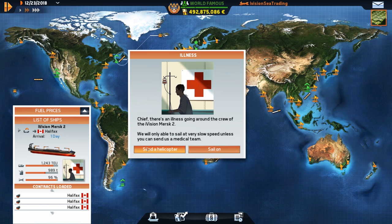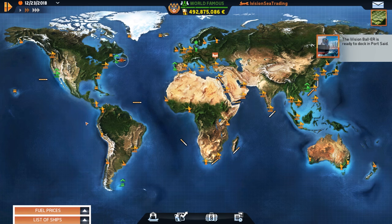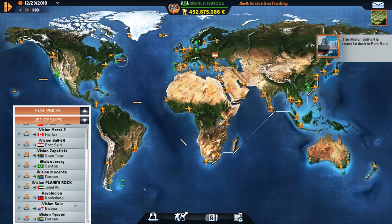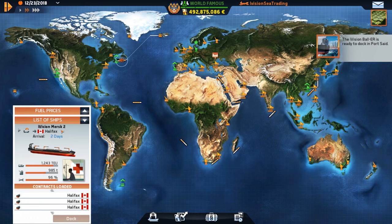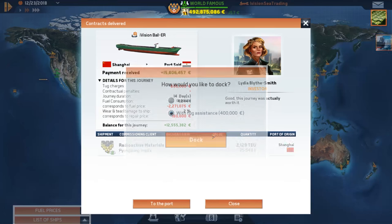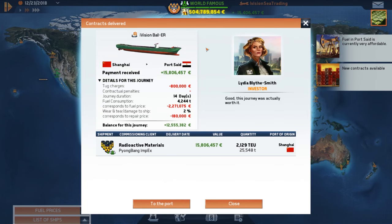Got arrivals in a day — if we send a helicopter it'll take two days anyway, so we'll just have them sail on since they're so close to port. The Mersk 2 — it's gonna take two days either way, so the Baller sails on. We're up to 500 million guys — 500 million, that's nuts!